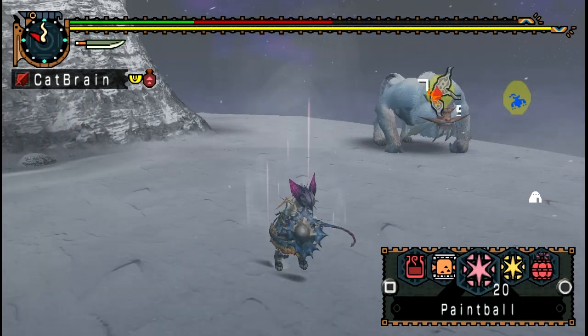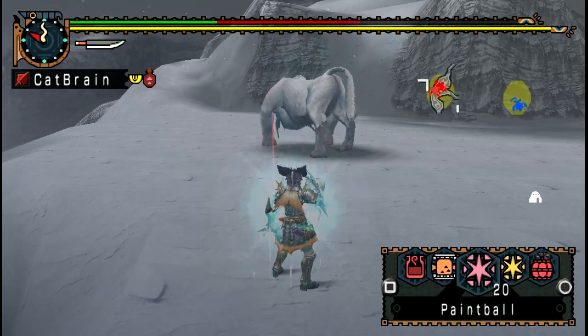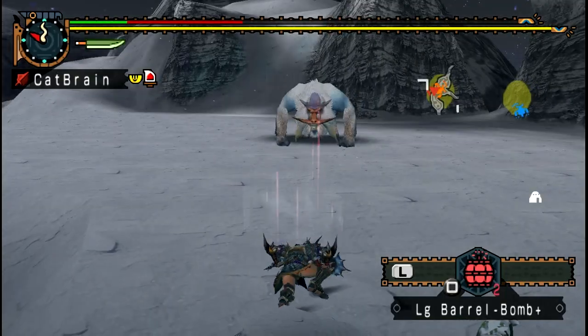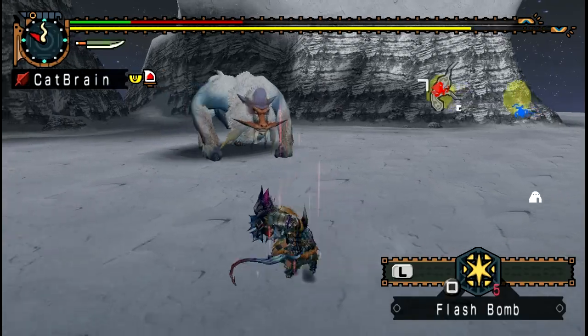Being able to know where the monsters are and not having to paintball them all the time is super nice, especially since Banganga will clean paintballs off — he did it pretty regularly in my test hunts. Bomber, of course, is a very important skill for this strategy. It will increase bomb damage and make bomb crafting always successful. It's great stuff.